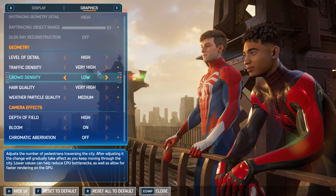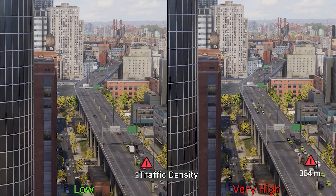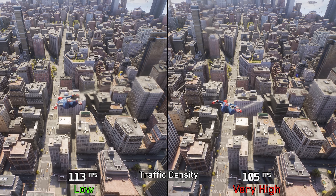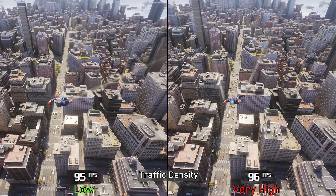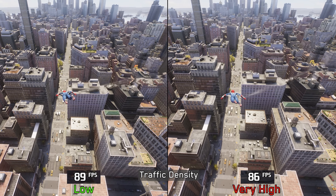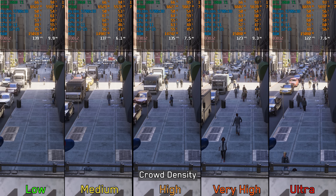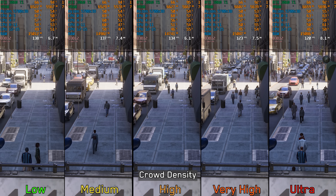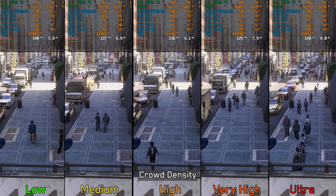Next, we have traffic density. This setting doesn't affect the density of traffic up close, but rather impacts the amount of traffic at a distance. In terms of performance, it shows no significant impact even when CPU limited and traversing the city at high speed. Therefore, I recommend leaving this one at high or very high. For crowd density, which adjusts the number of NPCs, the performance impact becomes significant when going to very high and ultra, so I recommend leaving it at high.